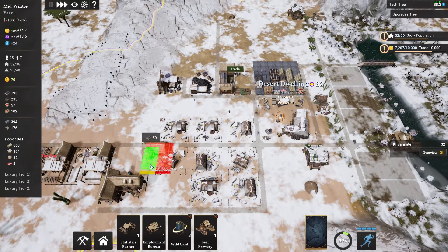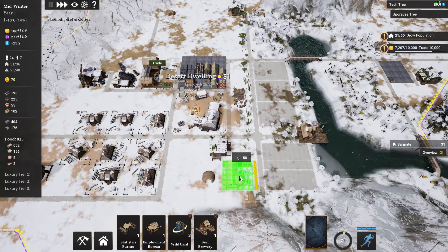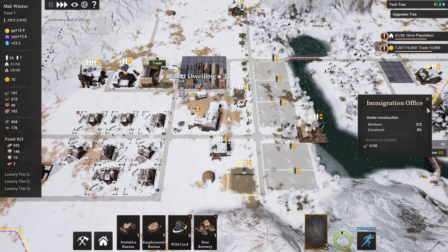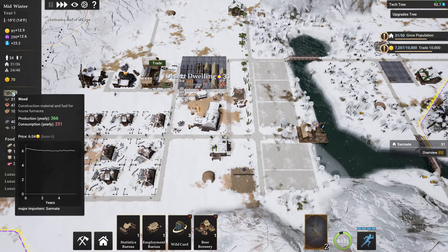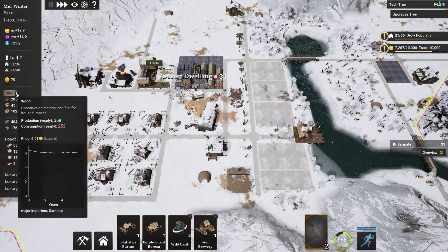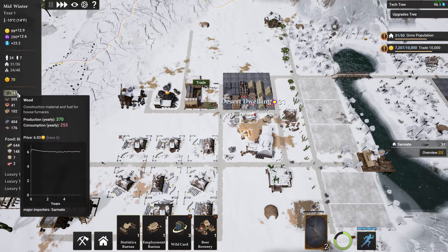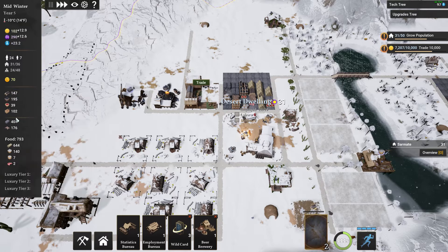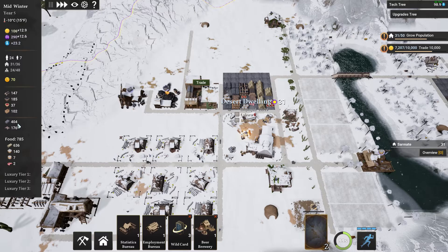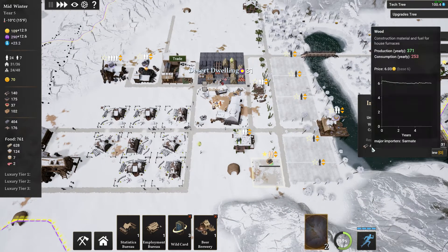Since we're doing okay with wood let's put in another mushroom farm over here. I'm going to drag this road out just a touch and put another mushroom farm in here. I'll wait to do one more. The problem we're having now is we're a little short on population, and when we're this small that means buildings aren't being operated and we don't have enough people to do building and gathering while also constructing.